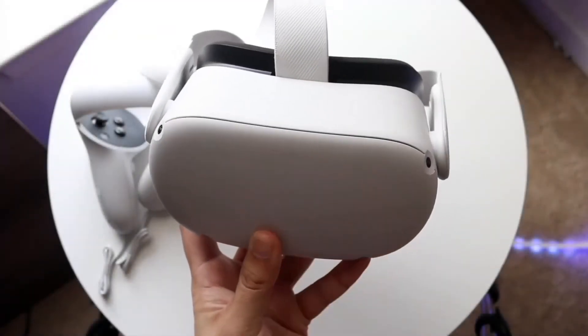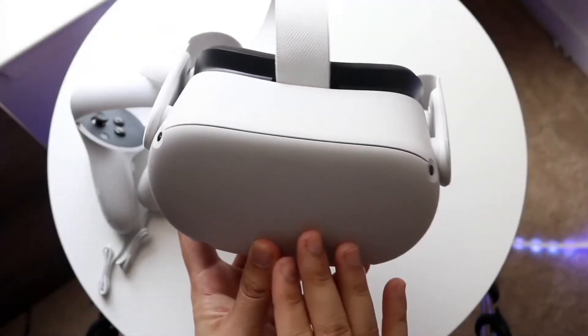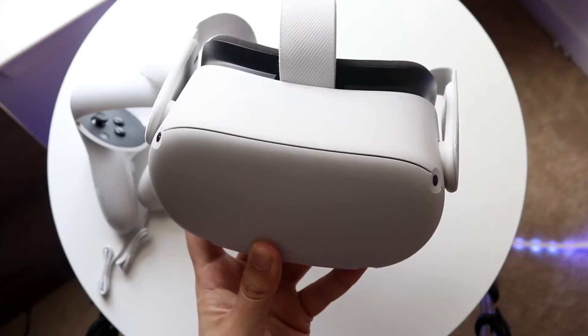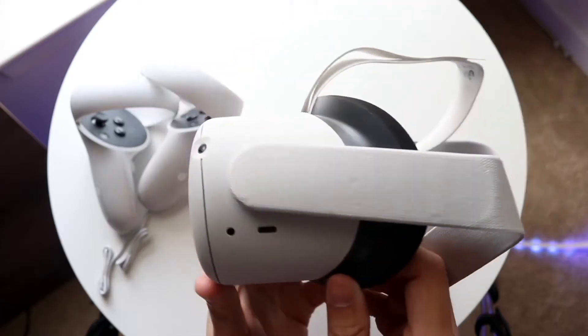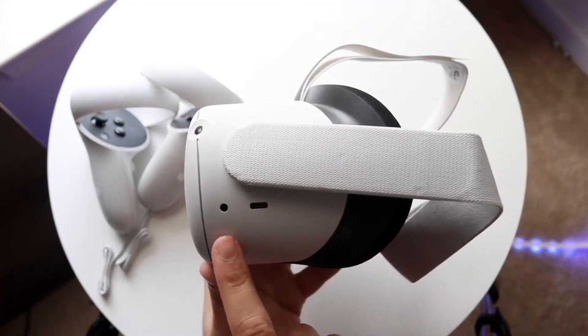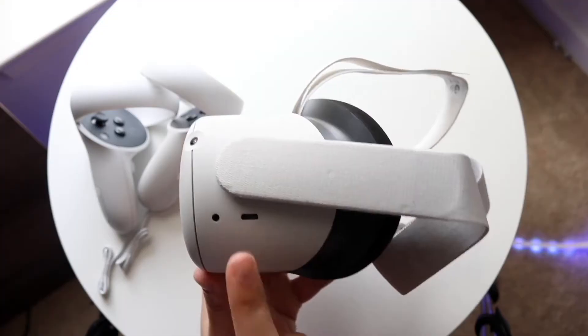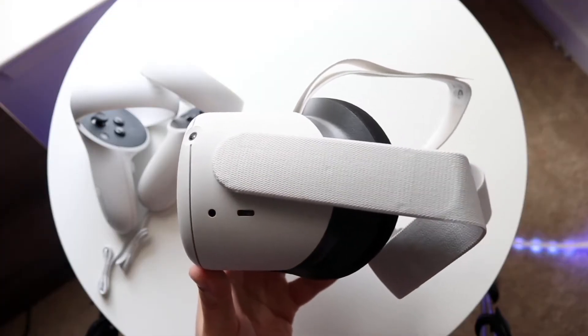You might be in a weird situation where your guardian on your Oculus Quest 2 isn't working. Essentially, when you turn on your headset and try to make a guardian around you, you might see that it resets every single time, it's not working, or the guardian keeps stopping. There are a lot of things that can end up happening here.